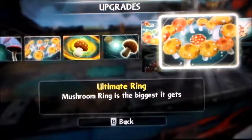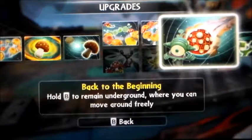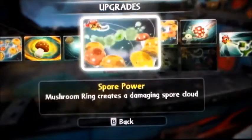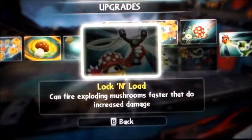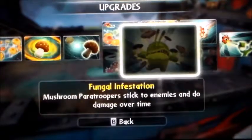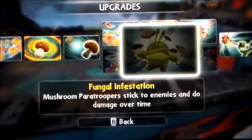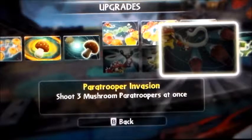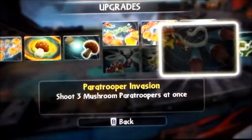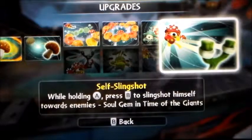Mushroom Ring — Ultimate Ring: Mushroom ring is the biggest it gets. Back to the Beginning: Hold B to remain underground where you can move around freely. That's a pretty handy path. Lock and Load: Fire exploding mushrooms faster to increase damage. Fungal Infestation: Mushroom paratroopers stick to enemies and do damage over time. Paratrooper Invasion: Shoot three mushroom paratroopers at once. And here's the Soul Gem — Self Slingshot: While holding A, press B to slingshot himself toward enemies.